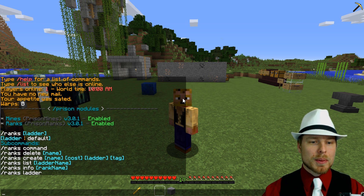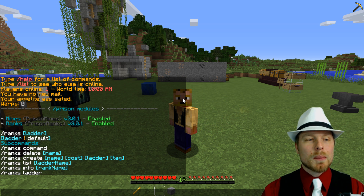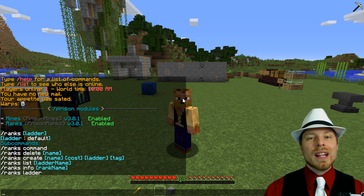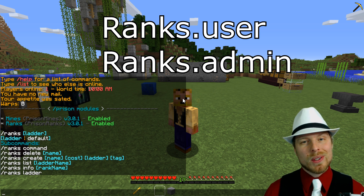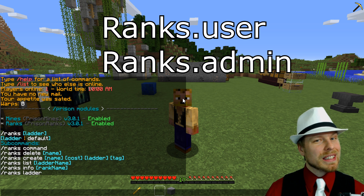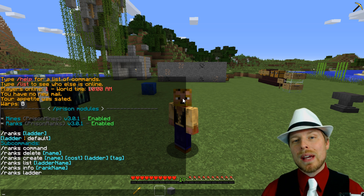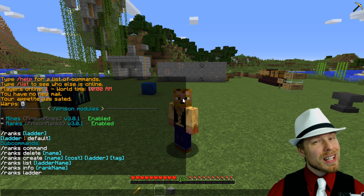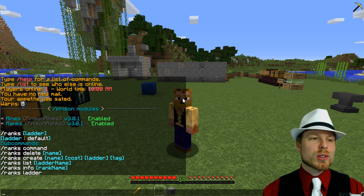I'm admin and OP so I can see more commands than normal players. The two permission nodes you really need to worry about are ranks.user, which is on by default for everybody so you don't need to add that, and ranks.admin if you want to split up some commands. Keep it simple — use those two permissions and go from there.